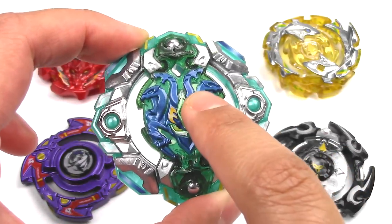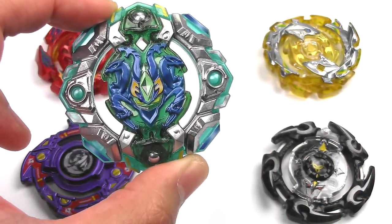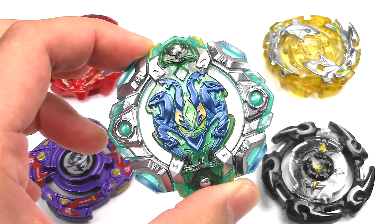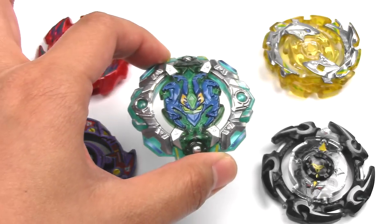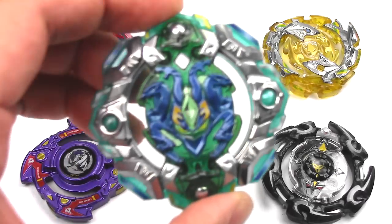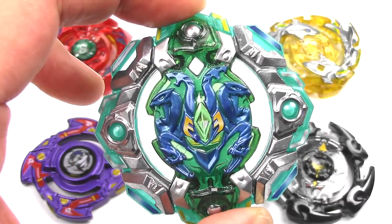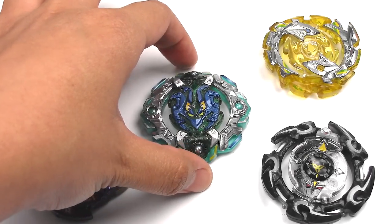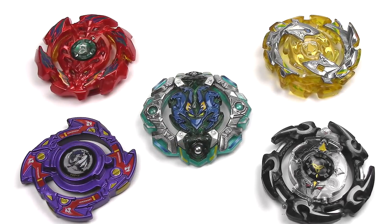In the comment section below, I'd like to know a good combo for Orb Aegis. I've been looking at some combo testing on the WBO and it seems to be doing okay against Archer Hercules, but the thing is I don't have a second Eternal, so I can't do a mirror match. I kind of think it would be really good on Orbit — not so much on Atomic, because Atomic has a tendency to KO itself if you launch it at full power. So I think Orbit would help it, maybe even Bearing if the teeth are okay enough. Let me know a combo for Orb Aegis in the comment section below.